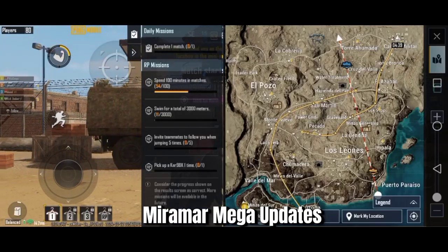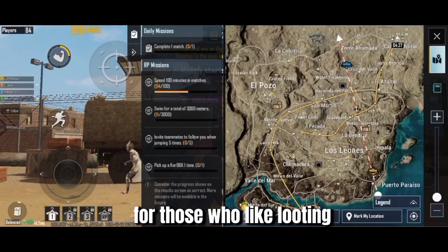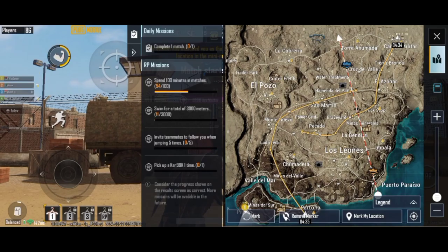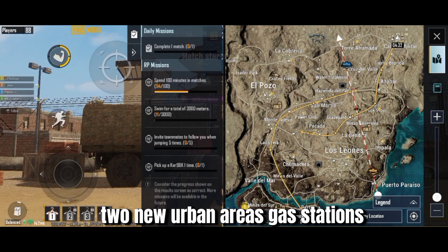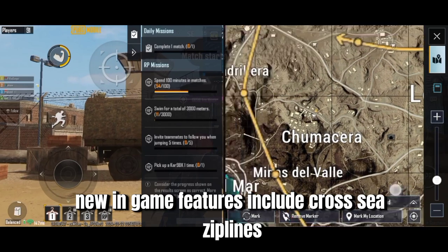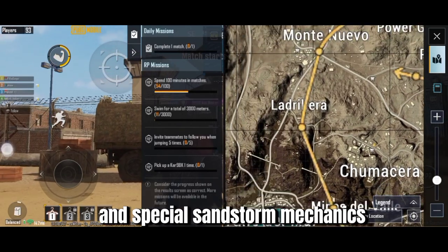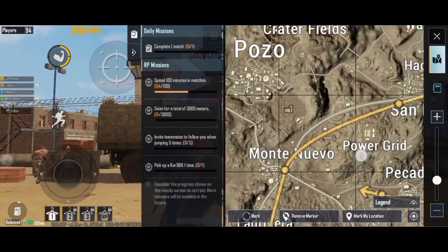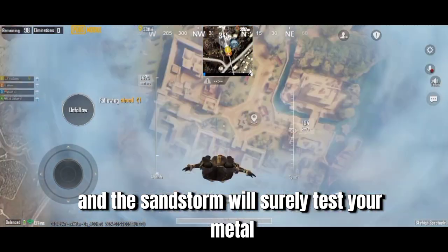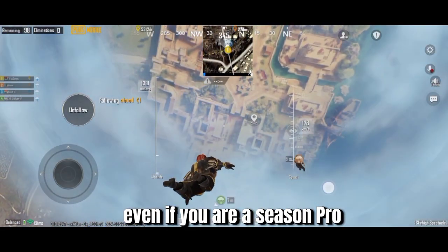Miramar Mega Updates. For those who like looting and dominating the great desert, we got you covered. New urban areas, gas stations, and other mechanics have been introduced in Miramar. New in-game features include cross-sea ziplines and special sandstorm mechanics. This will make movement between hills easier, and the sandstorm will surely test your mettle even if you are a seasoned pro.